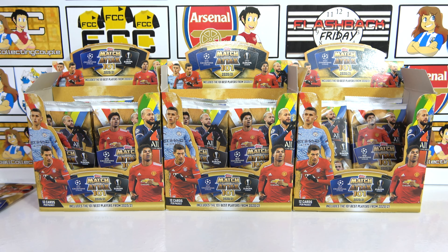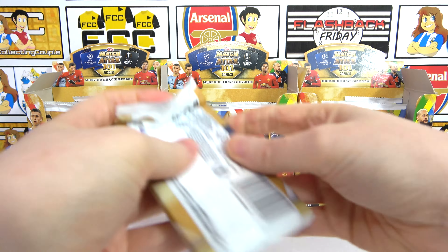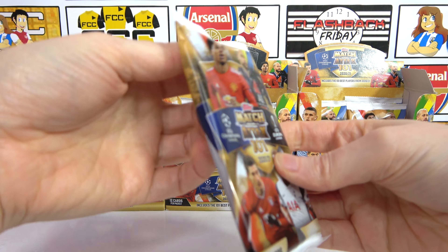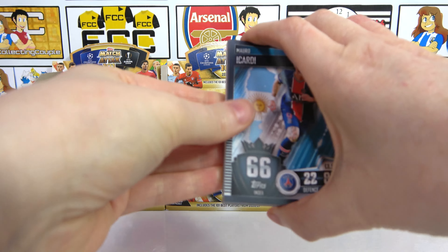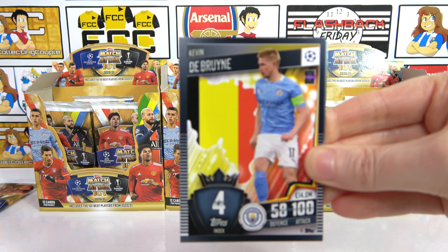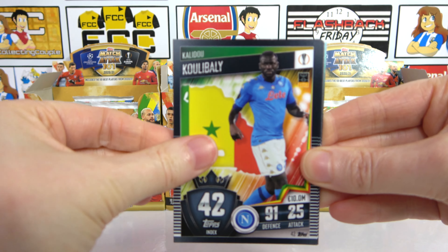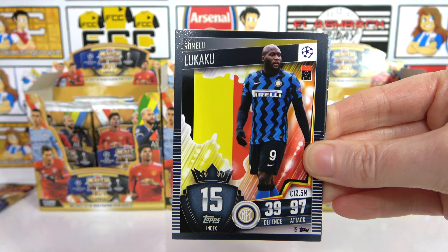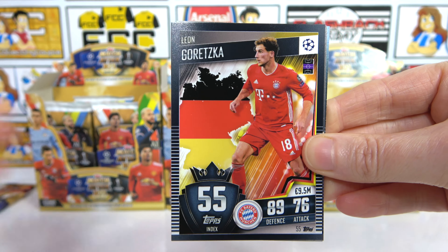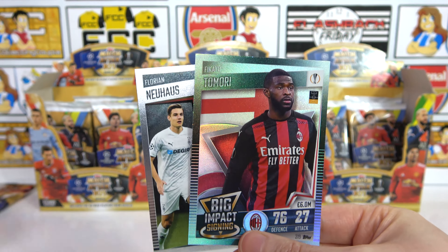My last pack — the ninth pack of this opening! In terms of autographs it's gone terribly, but everything else hasn't been bad. We have Icardi, Rose, De Bruyne — another 100 Club — Salah back to back 100 Clubs. Can we make it three? We have Kulibali, Upamecano, Lukaku, Ronaldo — three 100 Club cards in a row! Plus Saul, Goretzka, a Noir House Home and Away kit, and a Tamori Big Impact signing. No parallel for this pack.